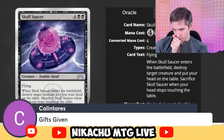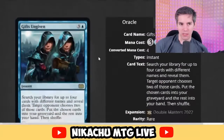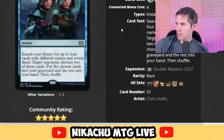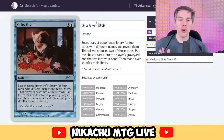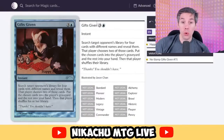Gift's Given — instead of Gifts Ungiven. Let's look it up. It's one of those holiday cards. Blue, three generic — search target opponent's library for four cards with different names and reveal them. That player chooses two of those cards — put the chosen cards into the player's graveyard and the rest into your hand, then that player shuffles their library. This is the only card in history where you get to take somebody else's cards and put them into your hand. Outside of that, there's no rule against it — this card passes.